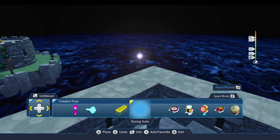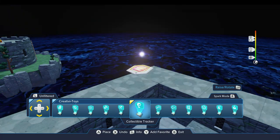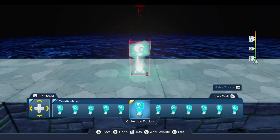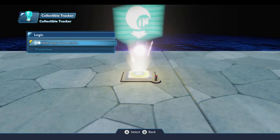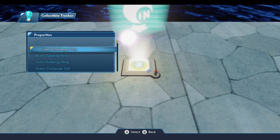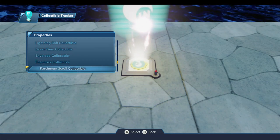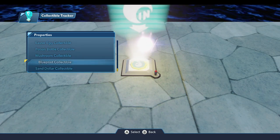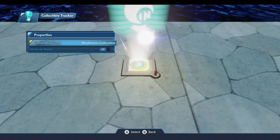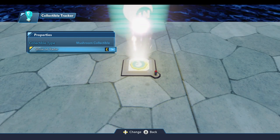So we'll come in here to the Creativitoys and go to the left — there it is, the collectible tracker. This is going to be the basis for our collectible quest, and for right now we'll sit this out here up on top of this wall. If we open the properties for this, you'll notice there are two properties. There's a collectible type, and if you select that, this is a list of all of the collectibles that are available. You can have this collectible tracker keep track of all of the collectibles, or you can have it keep track of a specific kind. For me, for the spell ingredients, I'm going to use the mushroom collectible, so I'm going to select that. You also have the option to show those collectibles on the radar — they'll show up in the lower left corner — and I'm going to do that for my collection quest.